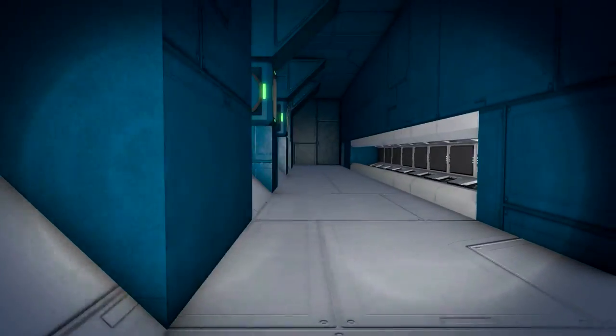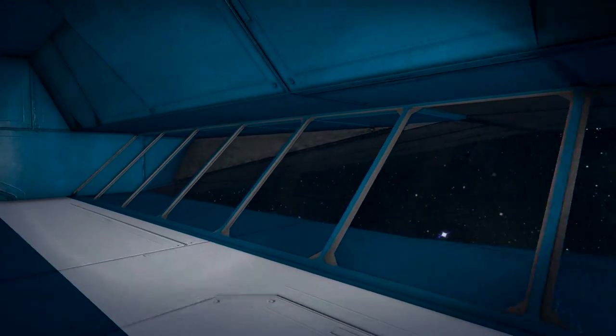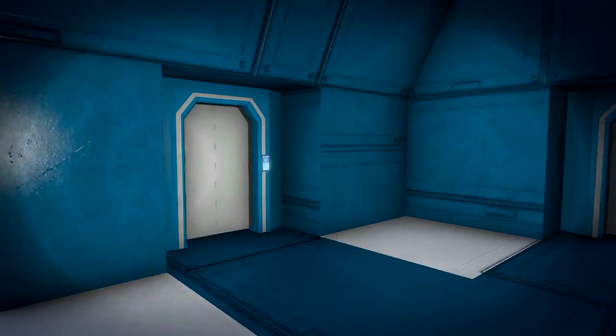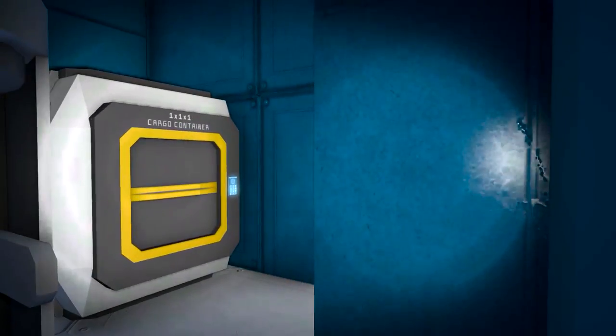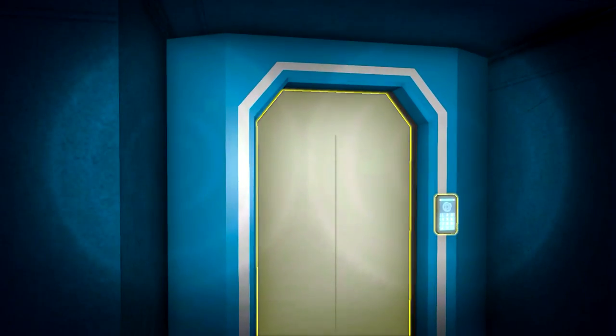We can also go a little bit further down. Here we have just a long corridor, also here on the side with a window so we can look out into space. On the left side here we have a medical bay. On the other side we have also a medical bay.